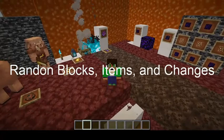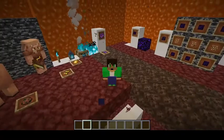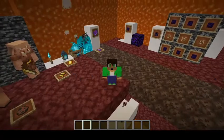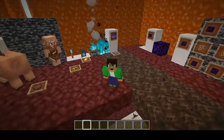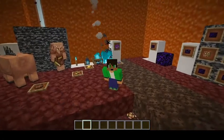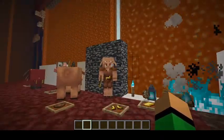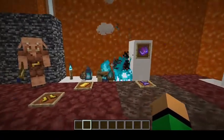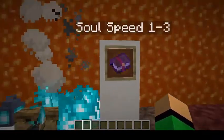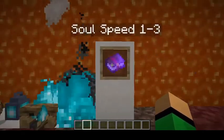Hello and welcome to Random Blocks and Items and Changes. This is going to be probably the longest category, but it's going to be worth it. There are a bunch of new random things that are great in this nether update. Starting off with Piglin Trades: Piglins are able to trade with you. One of the things they trade is a brand new enchantment — Soul Speed — and there are three levels of it: one, two, and three.